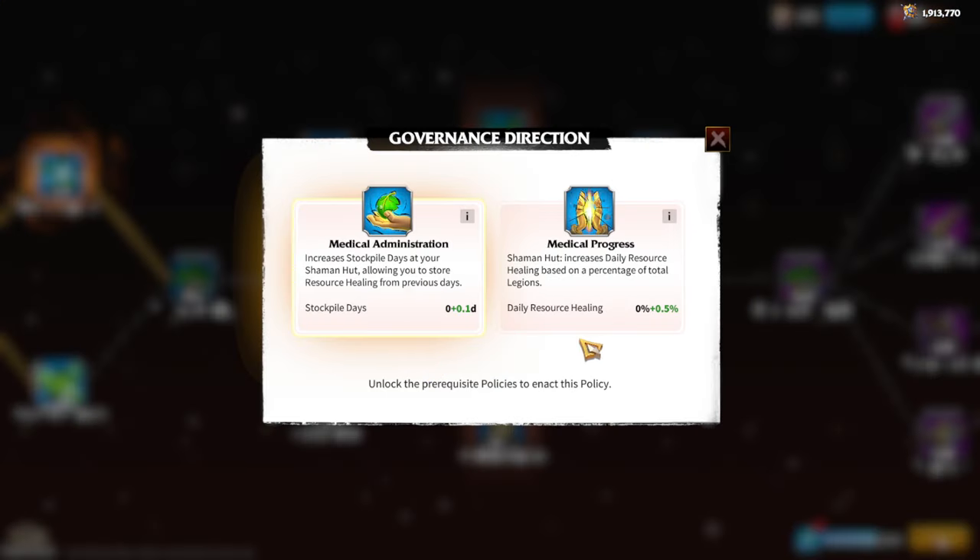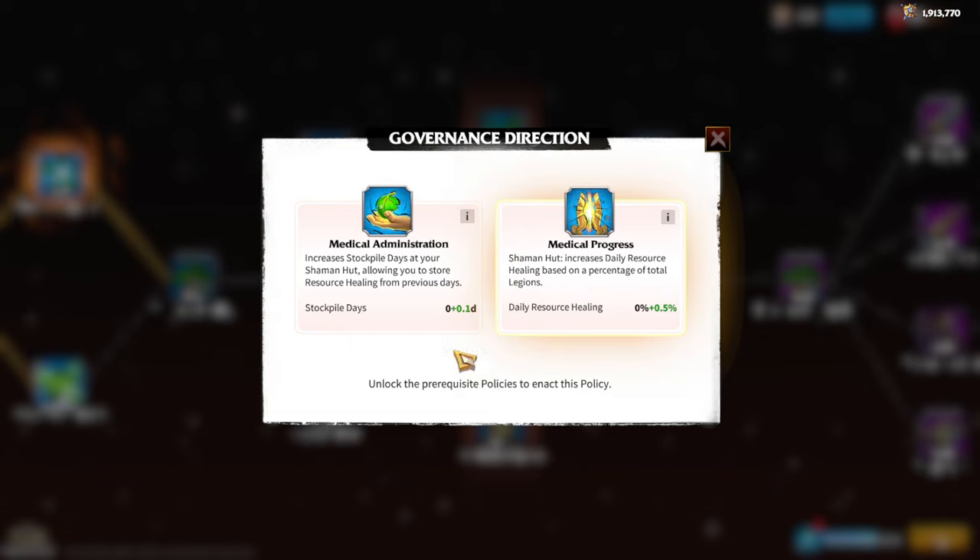Next we have Stockpile Days versus Daily Resource Healing. Medical Administration increases your stockpile days at your hospital, allowing you to carry over unused resource healing from previous days. Medical Progress increases daily resource healing based on a percentage of total legions. I always prefer percentage-based options, and since resource healing buffs keep growing every new season, I choose Medical Progress.